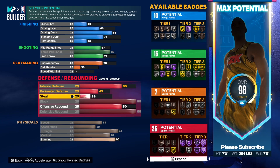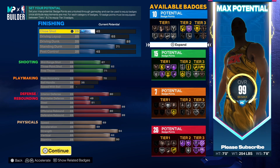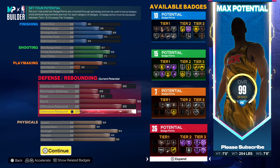Perimeter, we're going up to 49. Steal, we're going up to 51 so we can get the steal badge. 99 overall — you have created the best 5v5 rec popper, the best 5v5 Pro-Am popper on the game: 7-foot tall, 254 pounds, 7'8 wingspan.